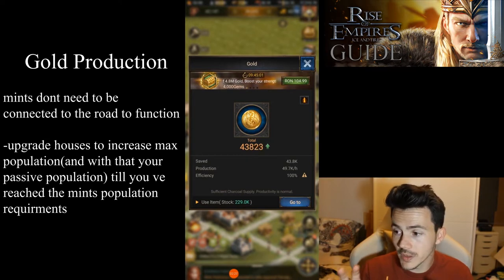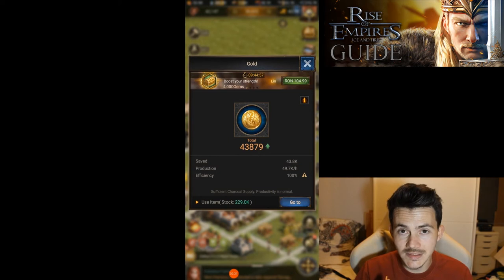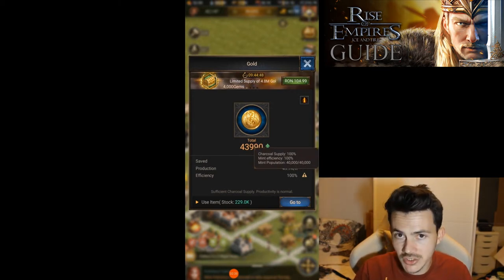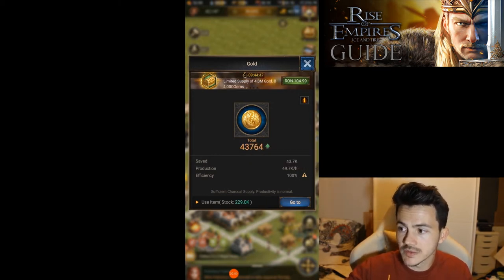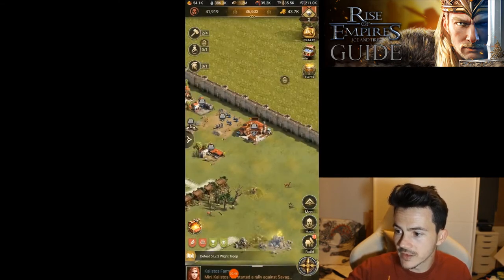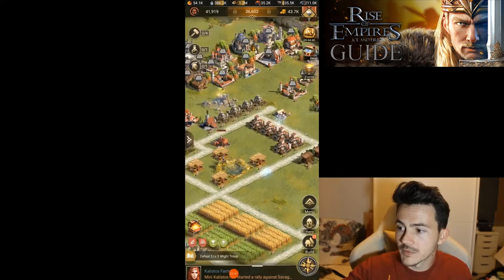The one thing you want to focus on when it comes to gold production is obviously upgrading the mints, but depending on the level of your mints is how much population it's going to require for those mints to actually function. Considering we're not using our tavern because it's disconnected, we're going to be focusing on our passive population.